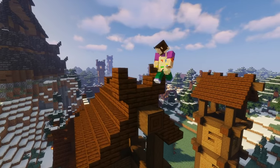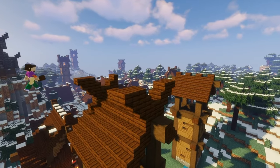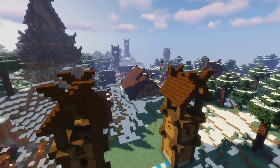To create that traditional viking V-shape we've been using throughout our builds, add two upside-down stairs on the end of each roof, followed by two right-way-up stairs and a further two upside-down ones. Then repeat it on the other tower.